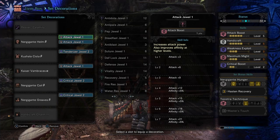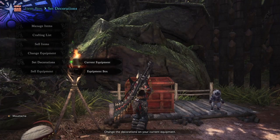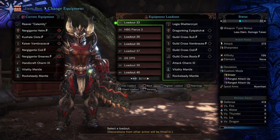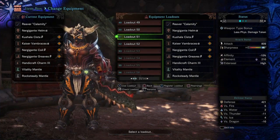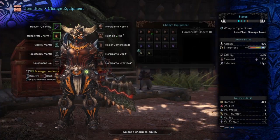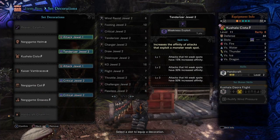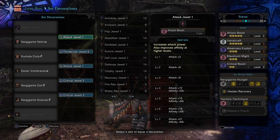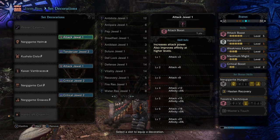Now you may be asking: 3 Attack Jewels 1 — who has this? If you don't have 3 Attack Jewels 1, you can actually make a switch here. You can change your Helm for the Nergigante Helm Alpha, that looks a little bit worse. But with 2 Attack Jewels you get the same amount of Attack Boost, which is Attack Boost Level 5. There's no change at all in the build. I prefer the Nergigante Helm Beta just for aesthetics, but if you don't have 3 Attack Jewels, you're free to use the Nergigante Helm Alpha.